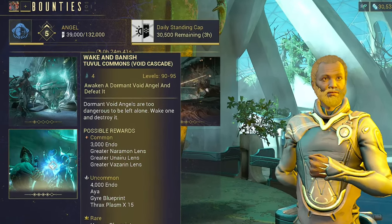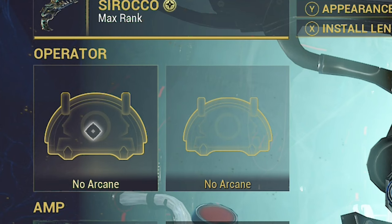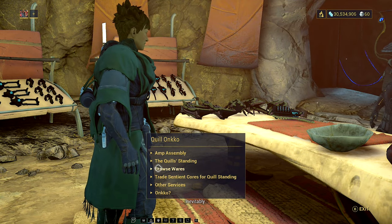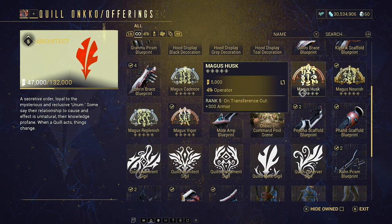In general, just running Zariman missions is going to be a good idea for getting a head start on your Arcane collection. The best place to begin for your Operator Arcanes is Onko of the Quills on Earth, because he has a good selection of Operator-boosting Arcanes such as Magus Vigor and Magus Husk, which both directly improve the stats of the Operator themselves. So if you like playing as the Operator a lot, this could be pretty good for you.